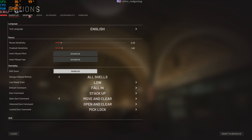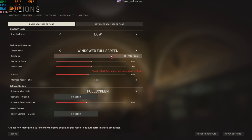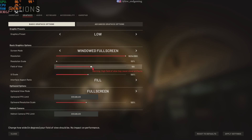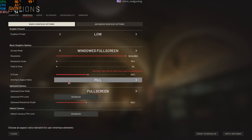First, launch Ready or Not, navigate to the Options menu, and select Graphics. Adjust your settings to maximize performance. Choose the Low Graphics preset to reduce strain on your system. Set Screen Mode to Windowed Fullscreen for flexibility. Select a resolution that suits your PC — lower resolutions improve speed. Set Resolution Scale to 50% for a balance of visuals and performance. Adjust Field of View to 80 for a comfortable view. Click Apply to save these changes.